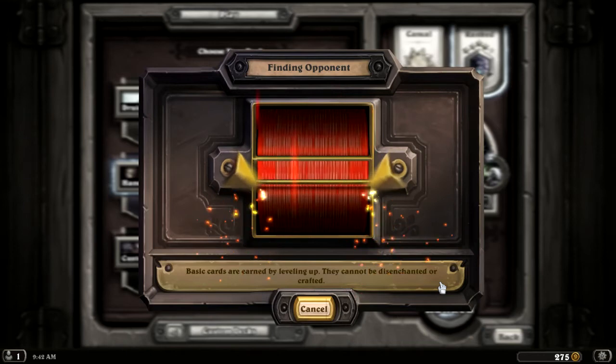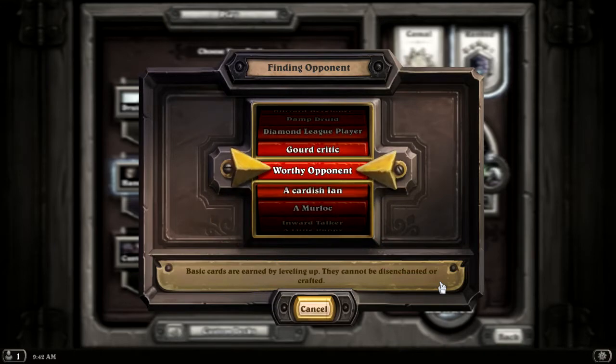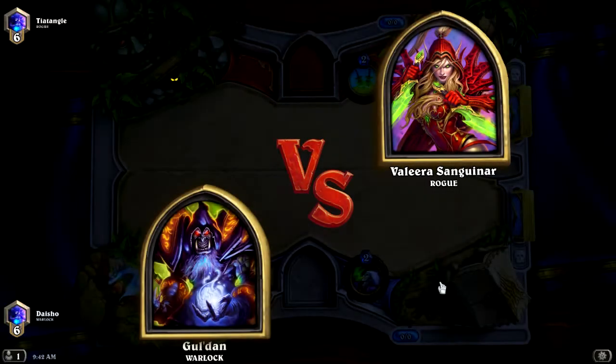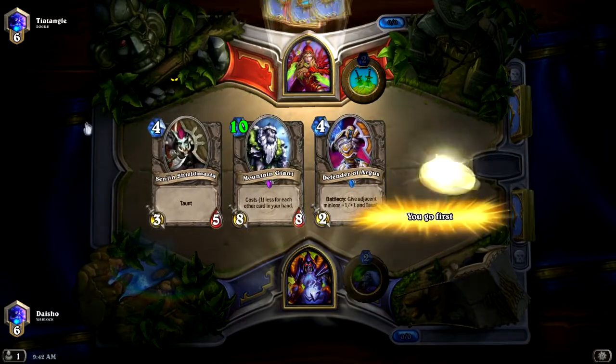That's even more than the Druid combo, although the Druid combo is also reliant on only 2 cards as opposed to 3. This one can do 10 damage with 2 cards and 5 mana, so it's a little different. And if you throw in Soulfire as a third card, that can be 14 as well.